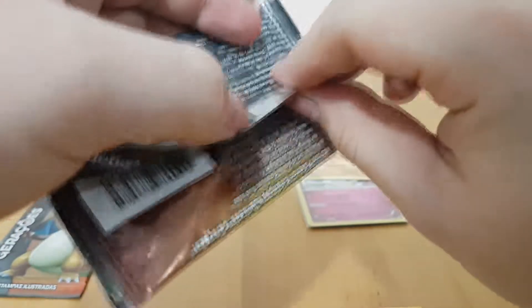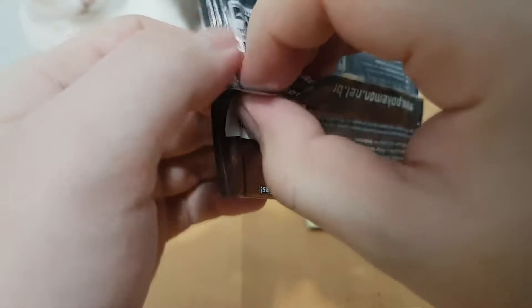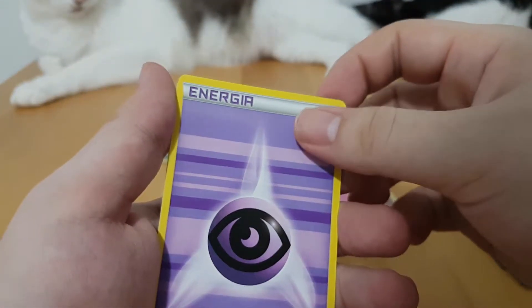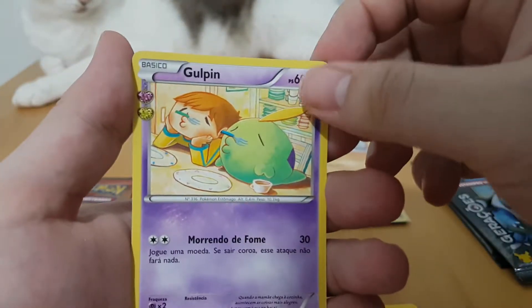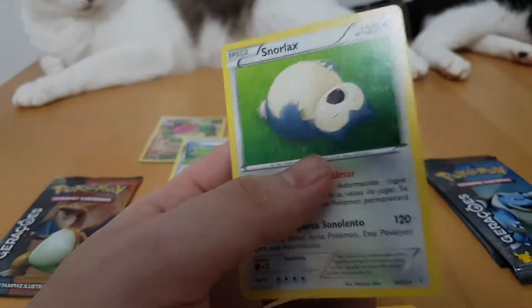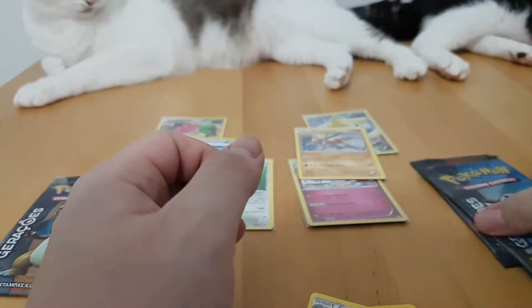Going to the Pikachu side now — this booster is kind of sticky. Meowth again, Caterpie — we have a bunch of those — Psychic energy, that's kind of different. Golbat, Golbat again — I don't think I have this one, that's nice. Snorlax — we do have that one. But that's okay, let's go.